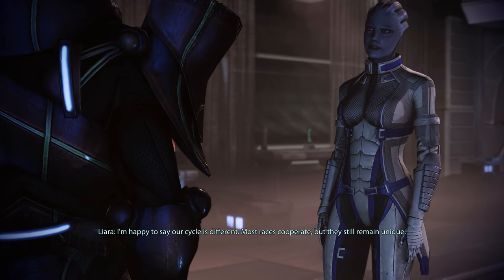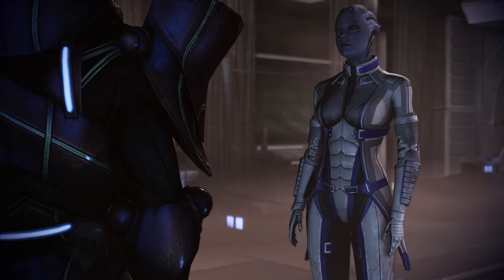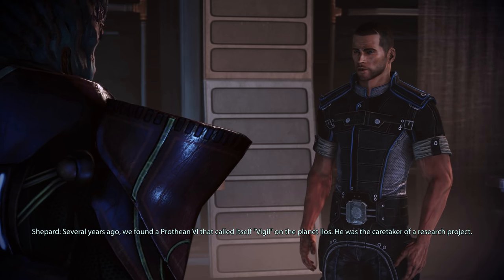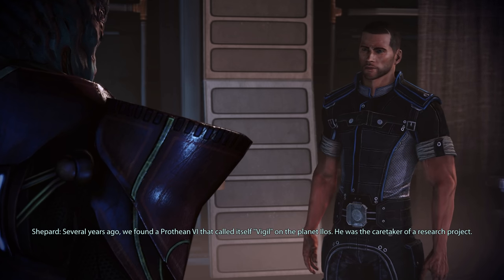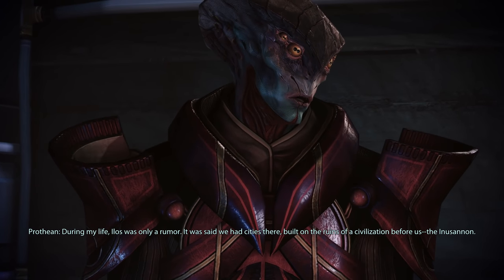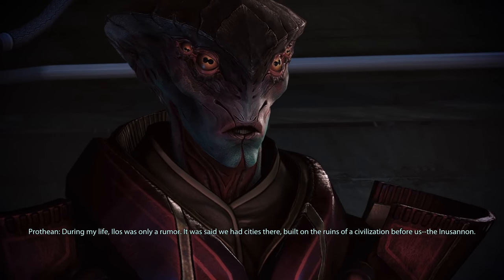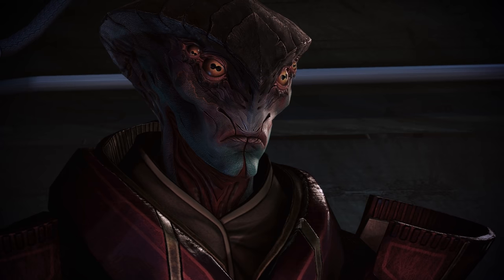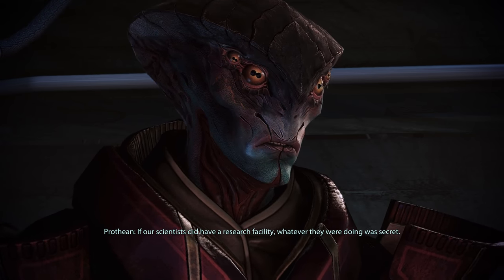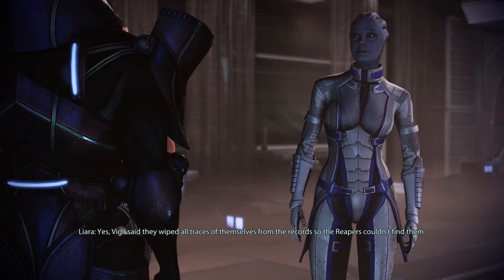I'm happy to say our cycle is different — most races cooperate, but they still remain unique. Then it may be your only hope. Several years ago, we found a Prothean VI that called itself Vigil on the planet Ilos — he was the caretaker of a research project. During my life, Ilos was only a rumor. It was said we had cities there, built on the ruins of a civilization before us — the Inu Sanon. If our scientists did have a research facility, whatever they were doing was secret.